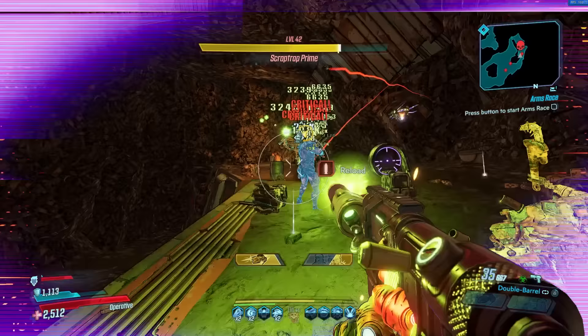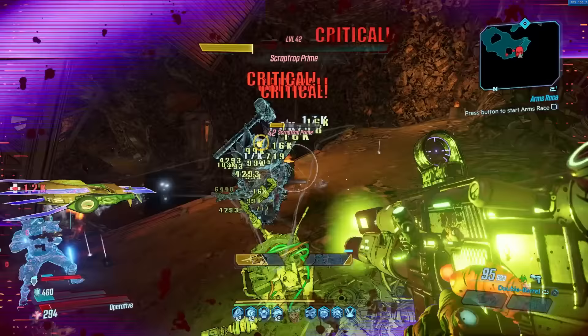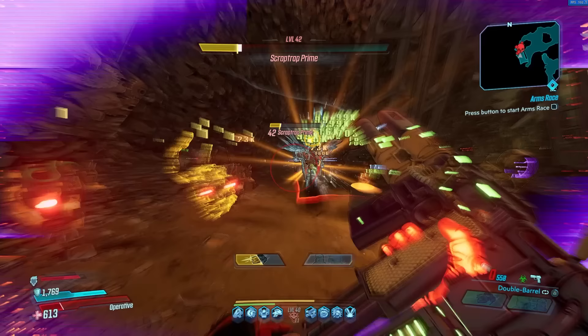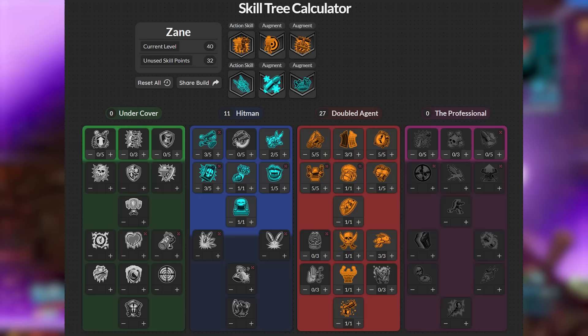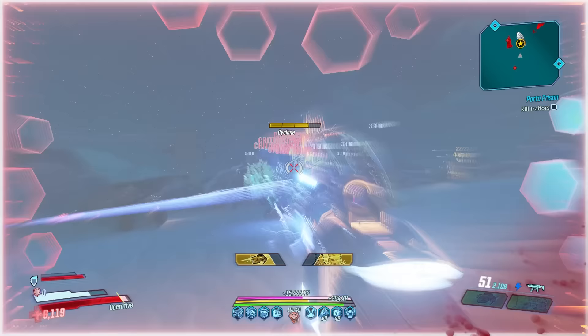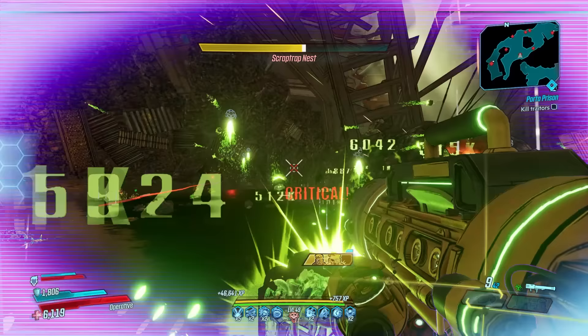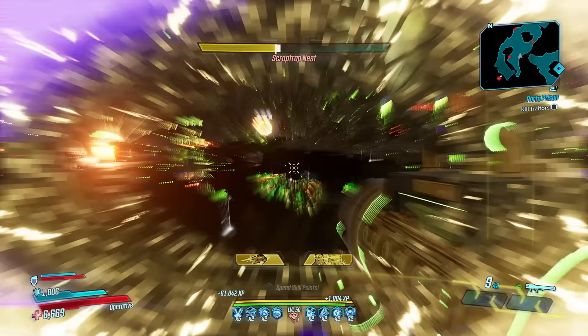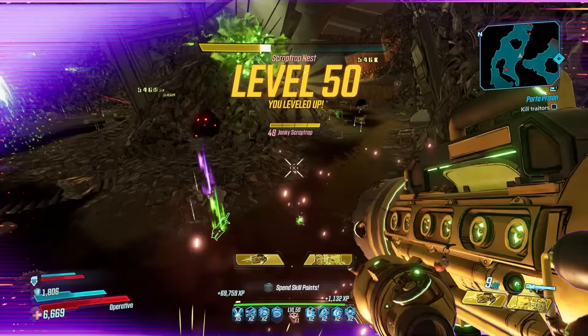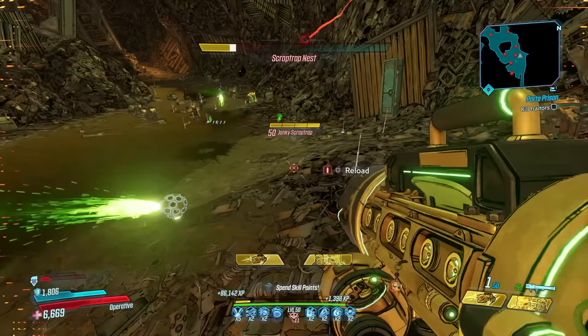I like to run Clone and Drone for XP grinding. The clone gets Mayhem scaling damage, maximizing survivability, and you can jump from spot to spot for quick getaways — you can also use your clone to get a second wind. With this skill tree, your clone gets a copy of whatever weapon you're holding when you summon them. One of the best early options is the Hive Launcher, dropped by Princess Tarantella in the Splinterlands on Pandora. Get the corrosive version since that's what Scrap Traps are weak to.